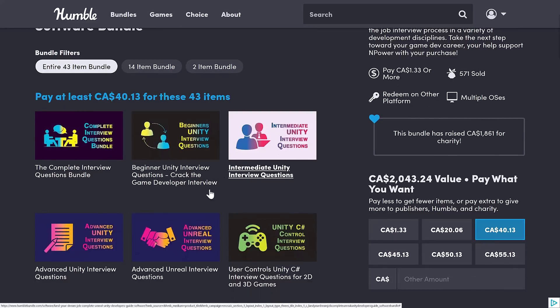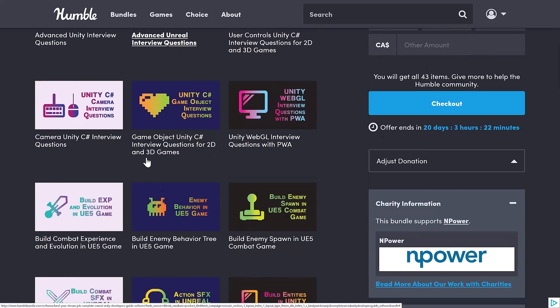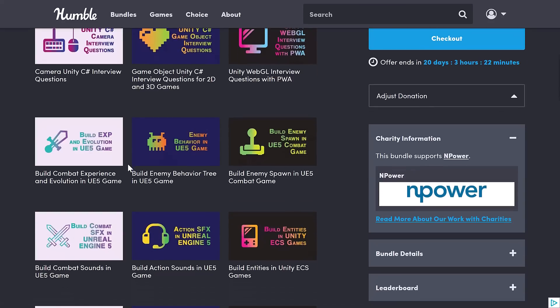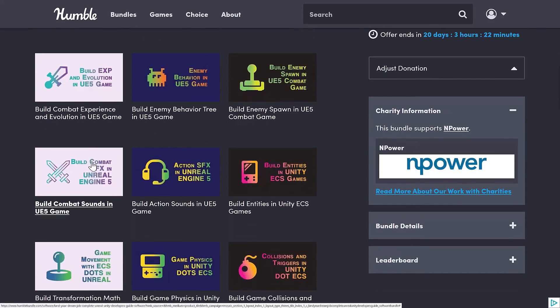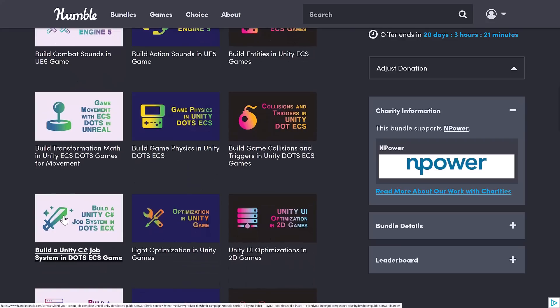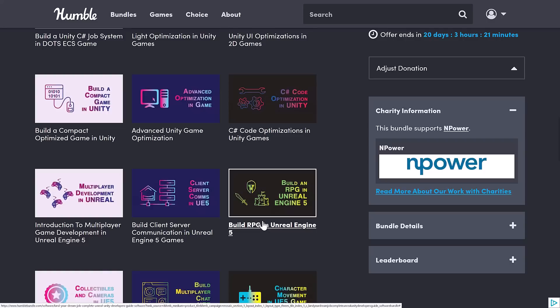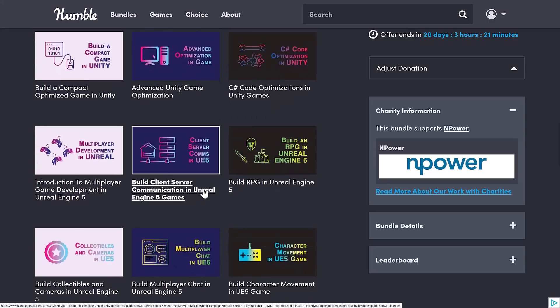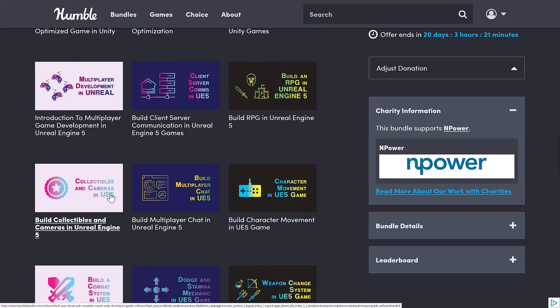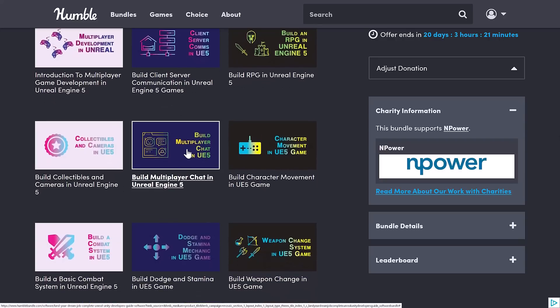You're getting courses on a number of Unreal Engine game styles. I didn't go through the Unreal courses myself, so I don't know how good they are. But where they really impressed me: build an RPG in Unreal Engine, client-server comps in Unreal Engine — that's a bit more intermediate — multiplayer development in Unreal Engine, collectibles and cameras, build multiplayer chat in Unreal Engine. This isn't stuff that you normally see at the very basic beginner level.